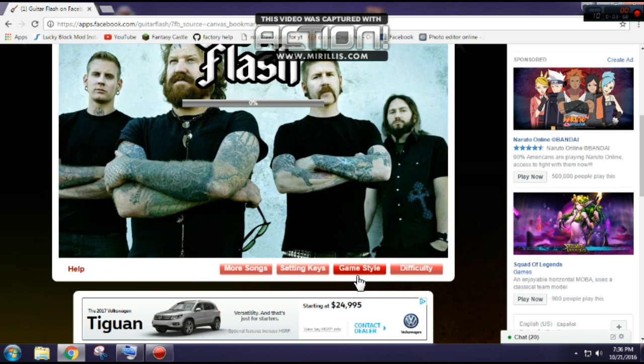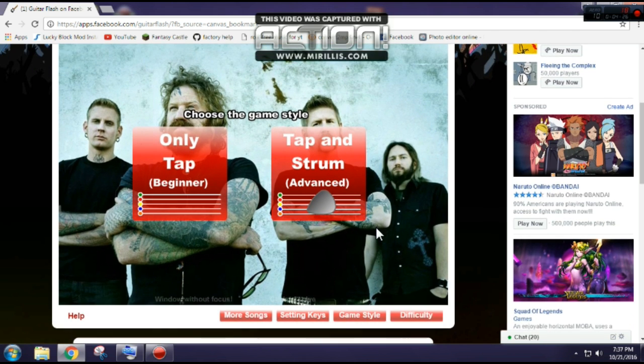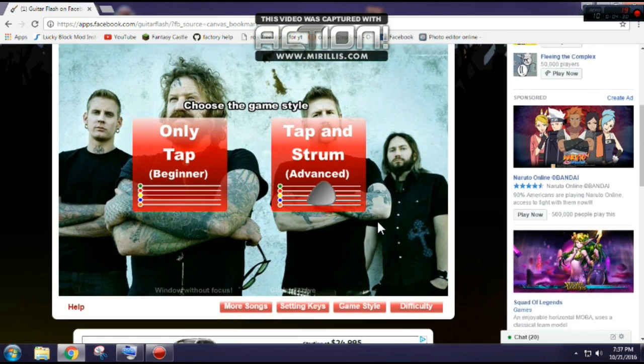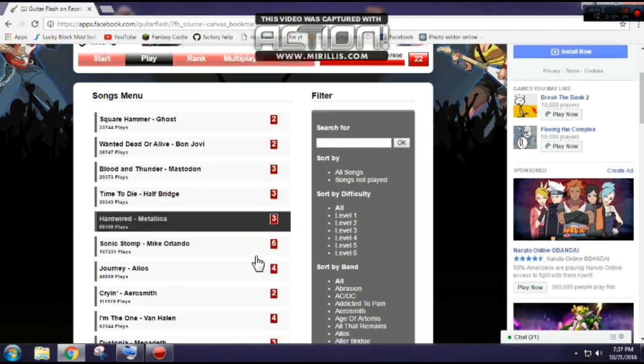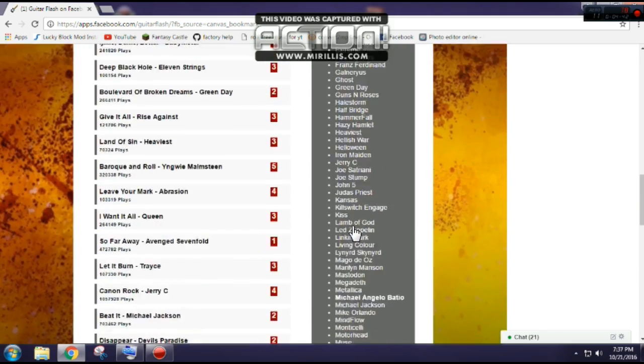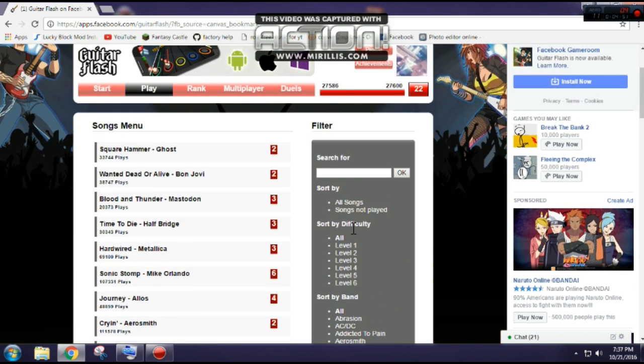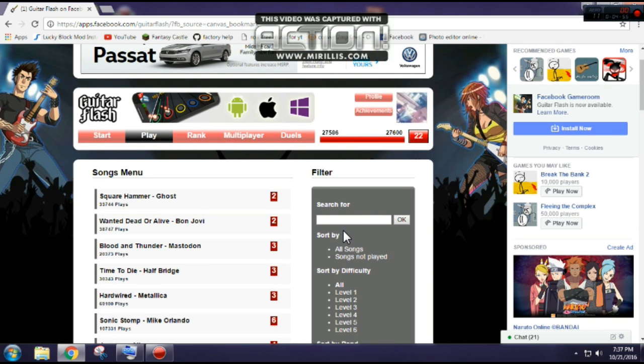There are two different game style types. If you have a desktop, I would stick with the original style it gives you. With a desktop and keyboard, you can also pick up a Guitar Hero guitar controller and press buttons one through five while hitting the enter key or space bar for strumming. It's a bit harder, which is why it says advanced. This game is really fun — you have a huge variety of songs, and each artist has at least five to ten songs, so you have a lot of choices. That puts Guitar Flash at number two, just behind Township.